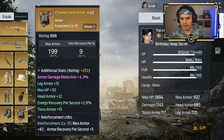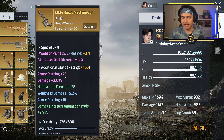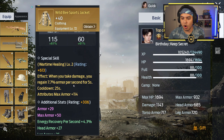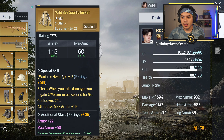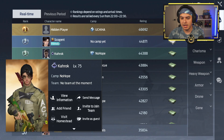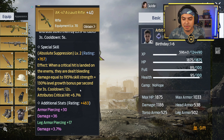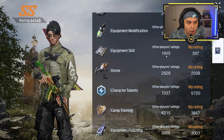Looking at his skills: he has Fearless Vanguard level 3 — purple — not bad. He has World of Pain level 3. And this is huge — Wartime Healing level 2: when you take damage you regain 7.7% armor for 5 seconds, cooldown 25 seconds. He's got one gold chip and two purples at level 3. That gold chip is insane — plus 767, and when a critical hit is landed, bleeding damage equal to 195 skill strength plus 130 level growth bonus. His equipment skill is almost 2,000. That's crazy.